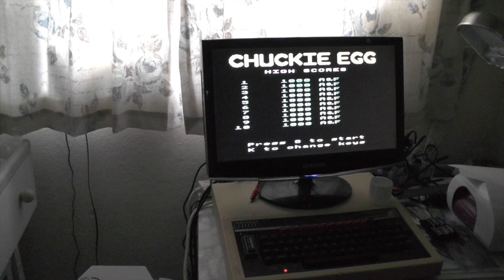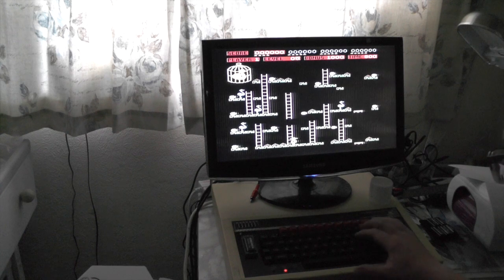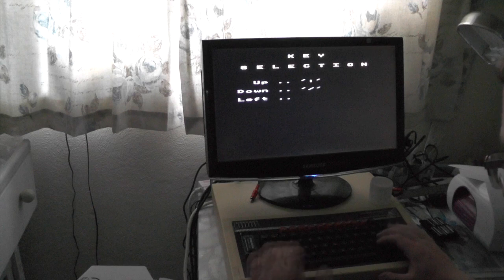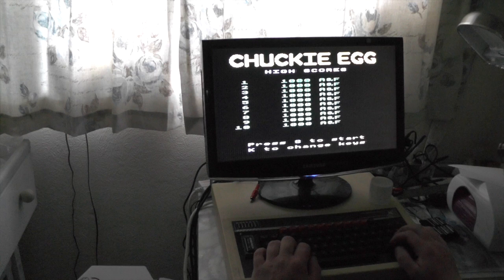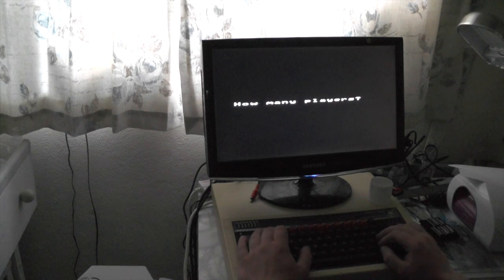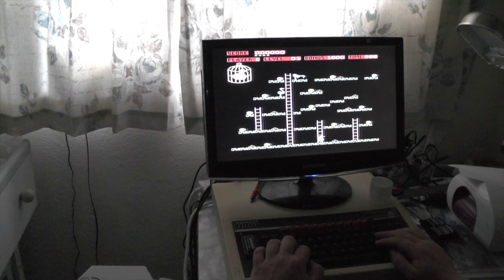S to change start, K to change key — so we're going to push K. Up, up, up, up. Left, right. Shift is jump. There we go. How many players? One. Get ready player one. Eat all the eggs.